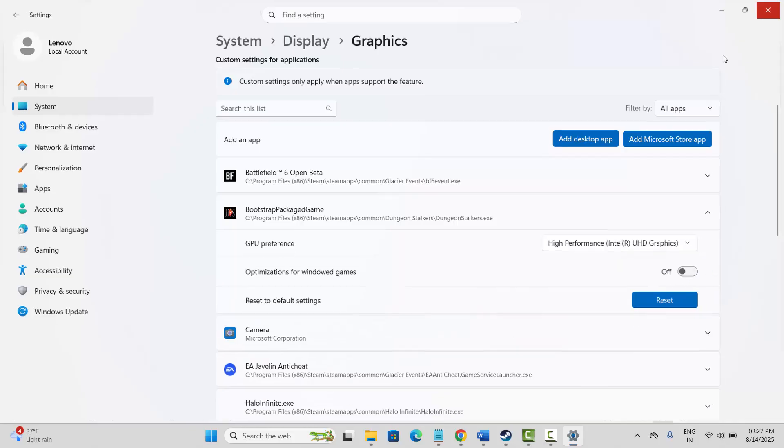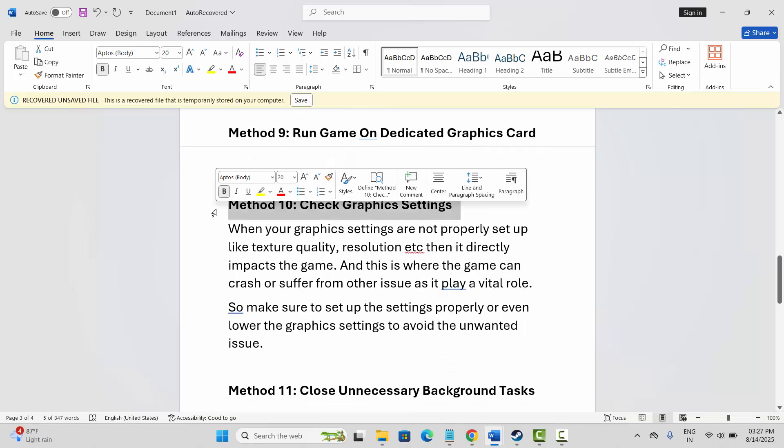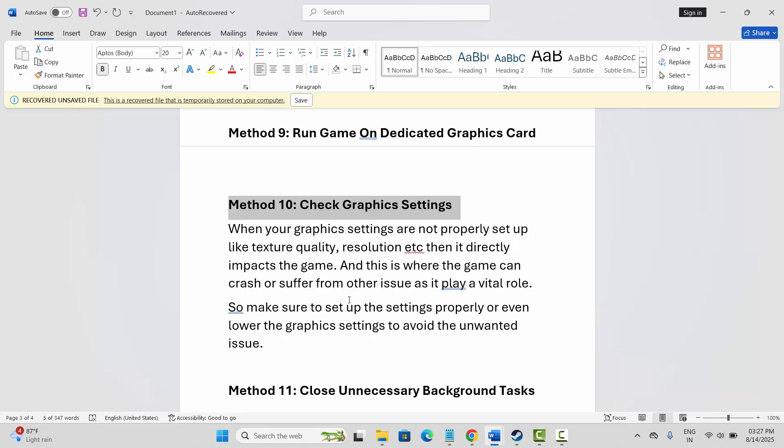The next solution is to check your graphics settings. When graphics settings are not properly set up — such as texture quality and resolution — you can come across issues. You are suggested to lower the graphics settings to avoid unwanted problems while playing the game.